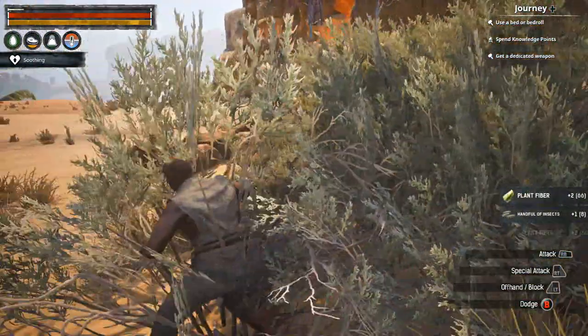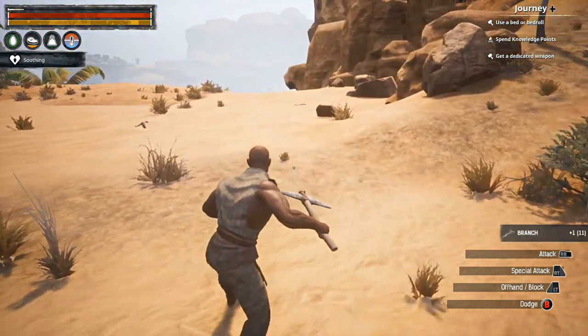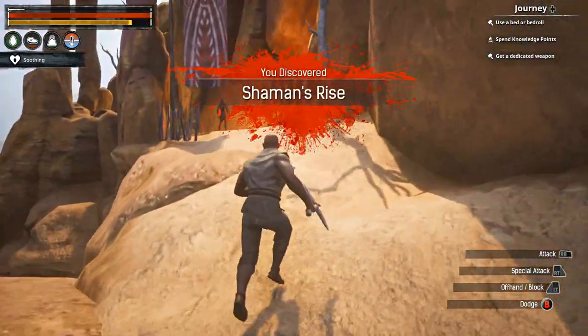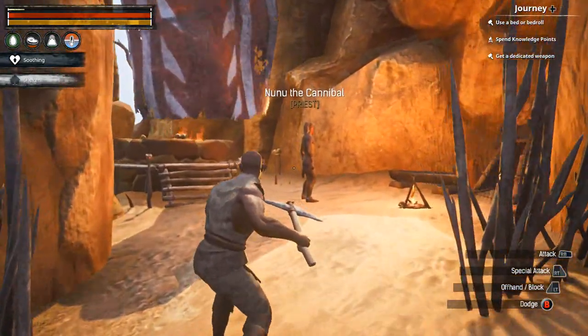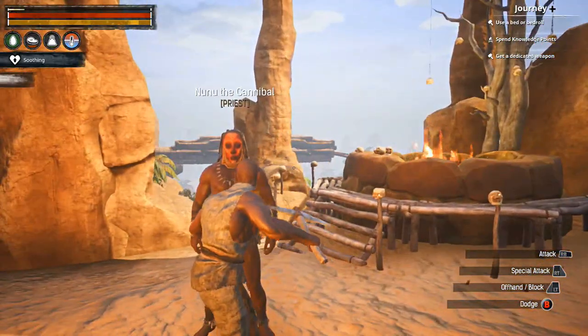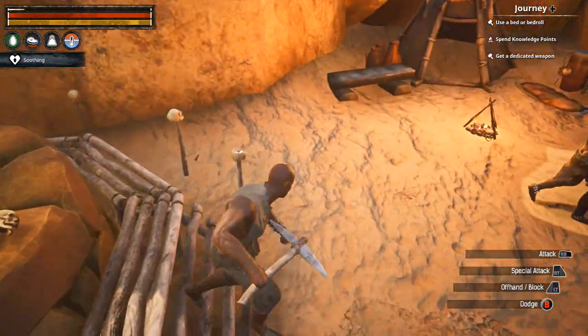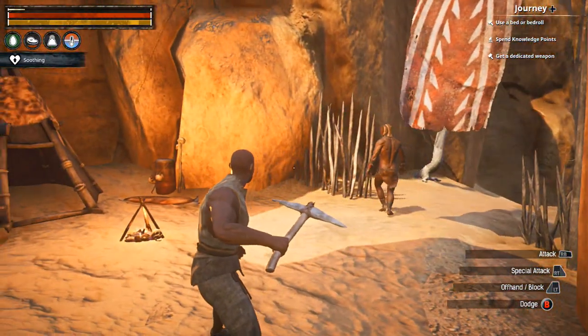I had to craft an axe just in case enemies run up on me. I found some kind of item here — I'm checking if I can take it or talk to the NPC. He's not mad at me or anything. That's weird. There's an X button command showing up but it's not doing anything.